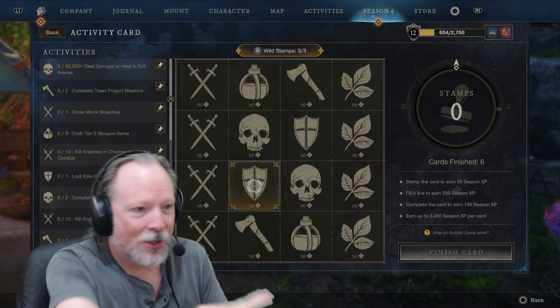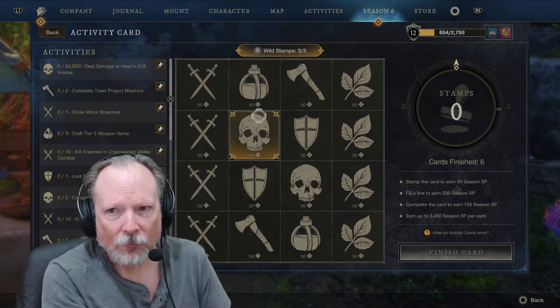We have a brand new card and I still have three wild stamps, which is really awesome. I don't have any objectives completed yet so no stamps can be used right now. I could burn my wild stamps but I'm not going to — I'll go play the game and earn things. The way I usually do it is play the game, and at the end of each session look for the stamps I've earned, stamp them, burn any wild stamps I have, and come back the next day. There are a lot of cool rewards in here, including transmog tokens and brilliant gems gifts and crafting resources.